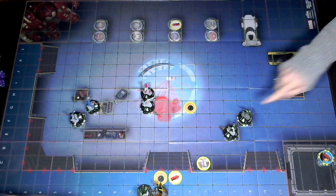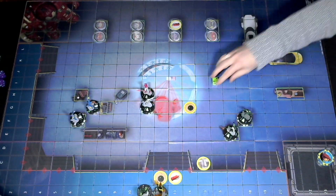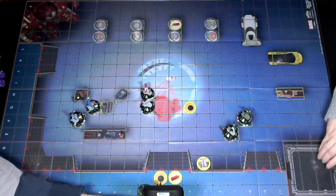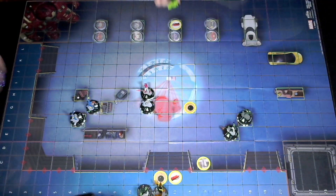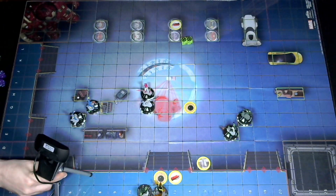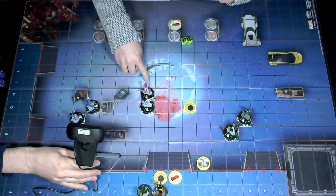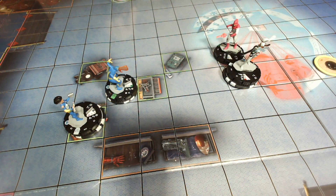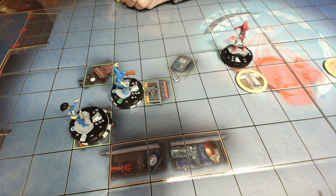I still have leadership on Madam Hydra — let's give that a roll. That fails, so there's no leadership this turn. You've placed Venom Cyclops within four of my people, but conveniently I can move them. I'm going to start with Storm — she can go eight — and she's going to move seven squares straight ahead to here.